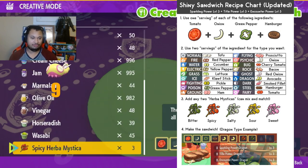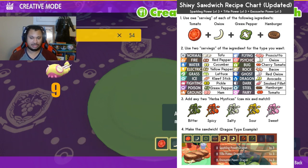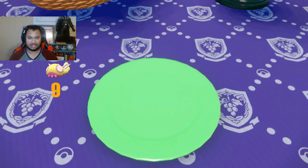We're going to put two red onions in here. And then we're going to put any two Mr. Herbicas — in our case, we're going to use two spicy Herbicas — and then we're going to click start and make the sandwich.